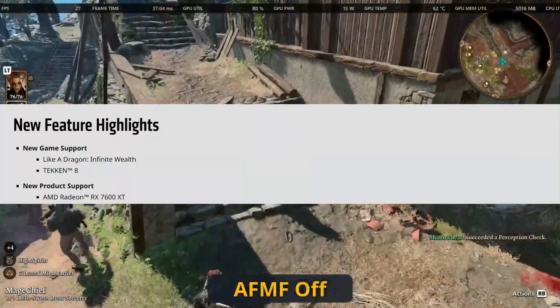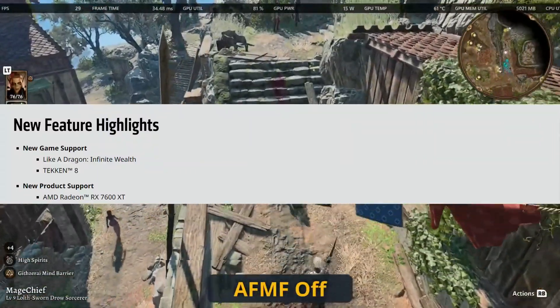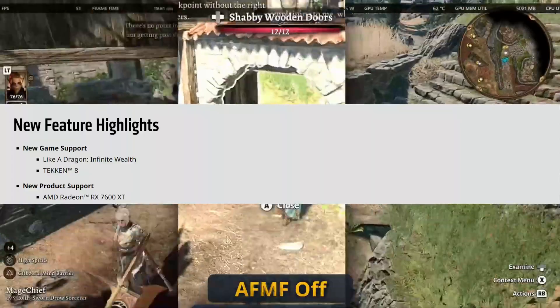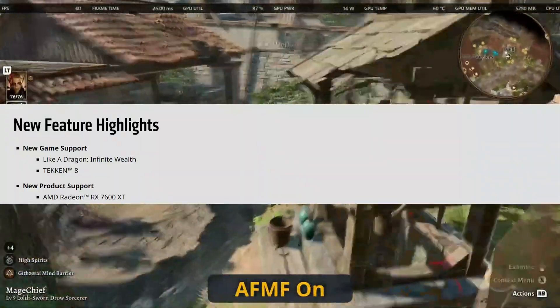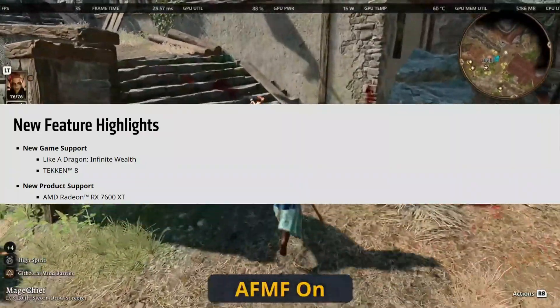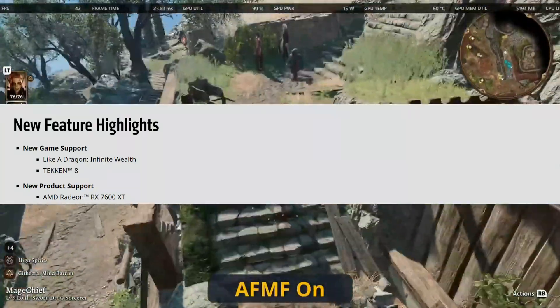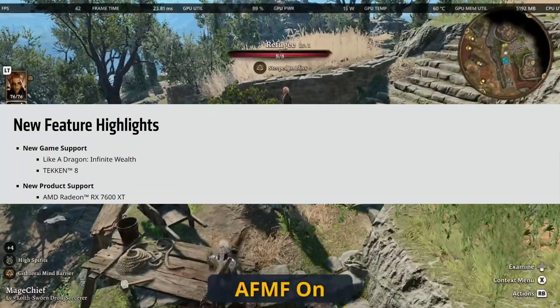Some of the new features include new game support for Like a Dragon: Infinite Wealth and Tekken 8 — two big games releasing this week. It's pretty cool to see that this driver is going to be ready to go and hopefully work for those games on the Ally. We'll be doing some videos on those, so stay tuned. It also has support for the AMD Radeon RX 7600 XT.